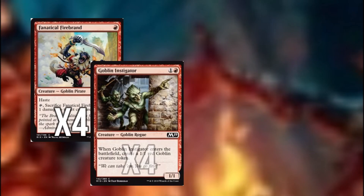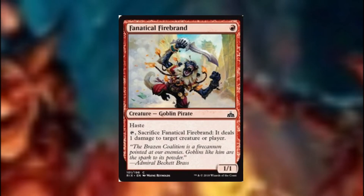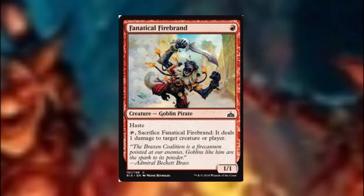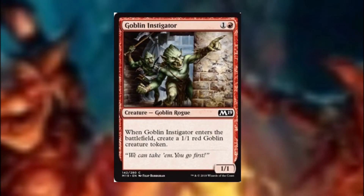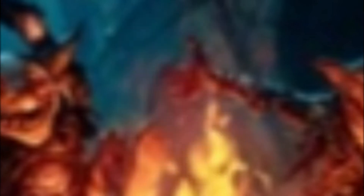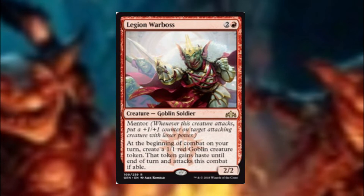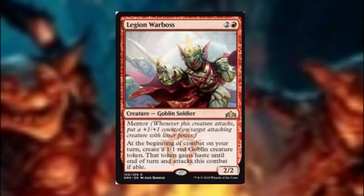Our creature base is super simple with Fanatical Firebrand, Goblin Instigator, Legion Warboss and Clamor Shaman. Fanatical Firebrand is a 1/1 with haste allowing us to be aggressive from the start. It also allows us to ping by tapping and sacrificing to deal damage to a creature or player. Goblin Instigator enters the battlefield giving us a second 1/1 goblin, meaning you're getting two power and toughness across two bodies for two mana — nice and efficient. Legion Warboss is the workhorse of the deck, producing a 1/1 goblin at the beginning of combat that has to swing, and can then begin making goblins bigger by giving them +1 counters when he swings due to the mentor ability.